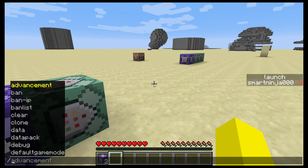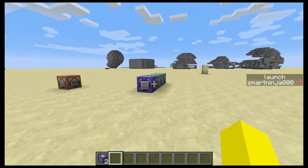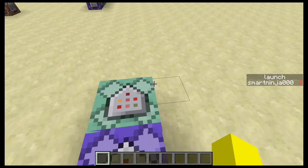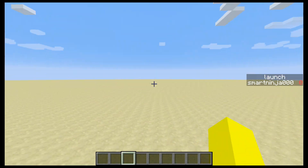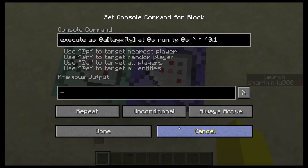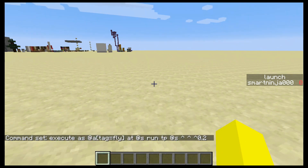There's definitely some glitches with it. It only requires two command blocks — last time it had six. This does use the tag command instead of the trigger. You can still use the trigger for it, but you'll just need one extra command and a scoreboard. But what you do is, if you have fly, it teleports you ever so slightly forward.